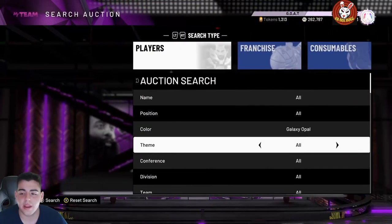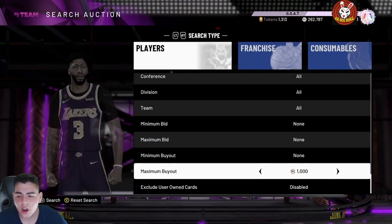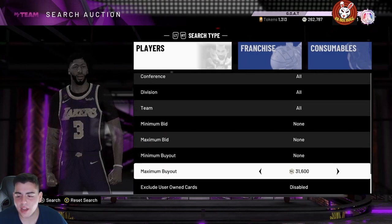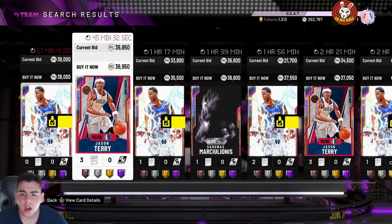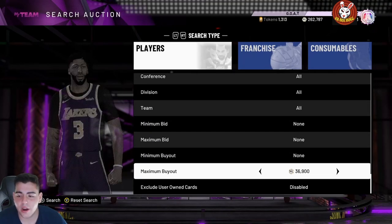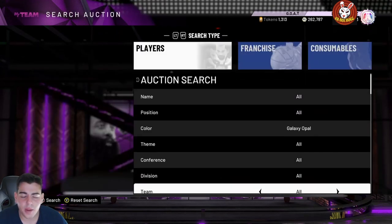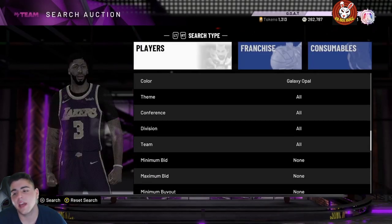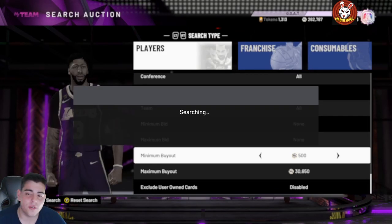Let's get into some snipe filters. First up is a Galaxy Opal snipe filter — the Galaxy Opal lowest buyout filter. This is pretty much the best one you're going to get. If you land a fire snipe on this filter it's very possible, and if you do, you're going to make a lot of MT. It's pretty much 30k Galaxy Opal.